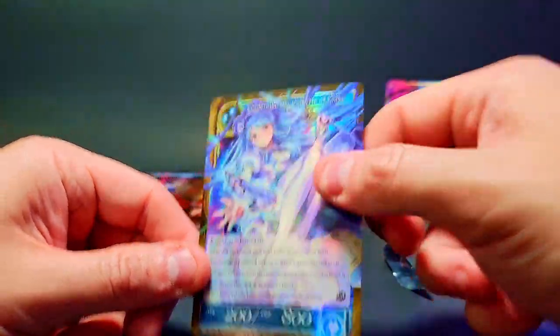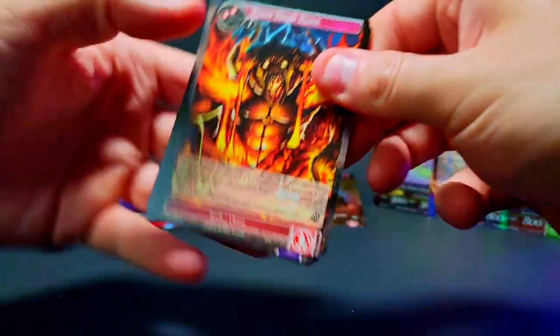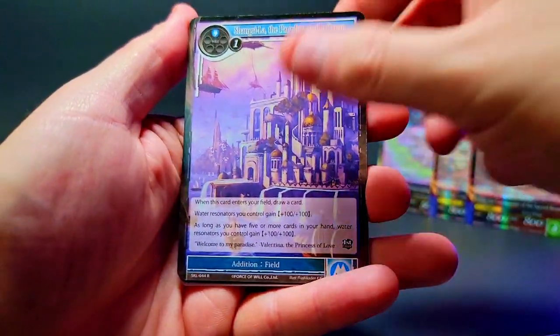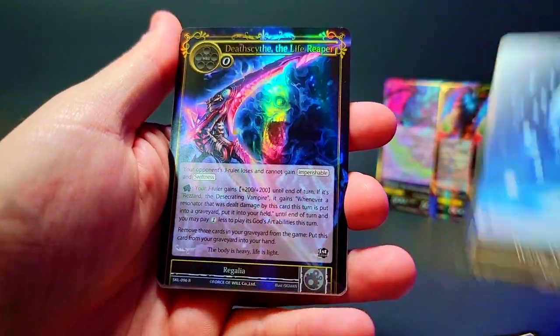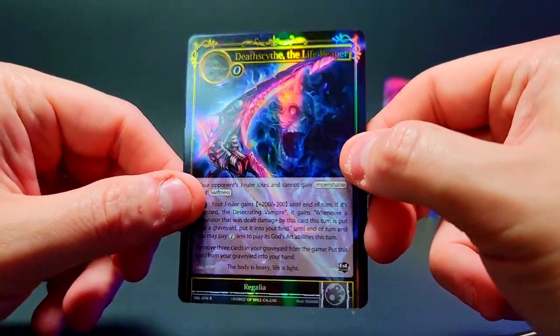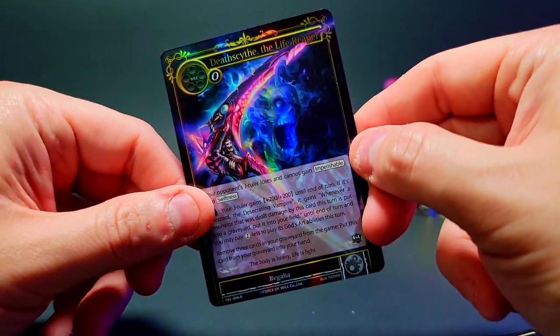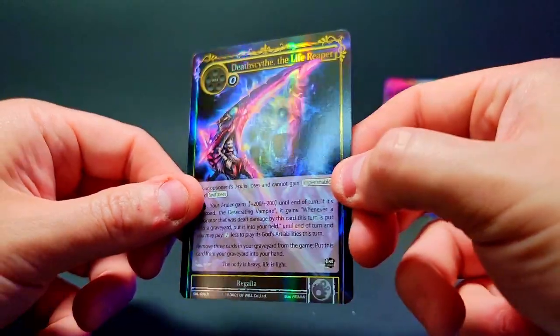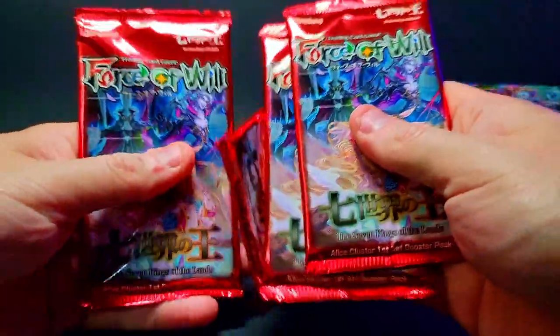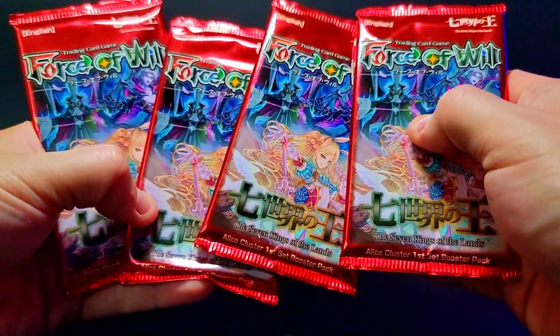We've got this pack and then just the last few from the lucky left side. What will we find on the lucky left side? First we get a nice Death Scythe Life Reaper in the foil — pretty sure we got this one already in the foil, so this is a duplicate. It's more common to see rare duplicates than anything else. The lucky left side has only four packs left.